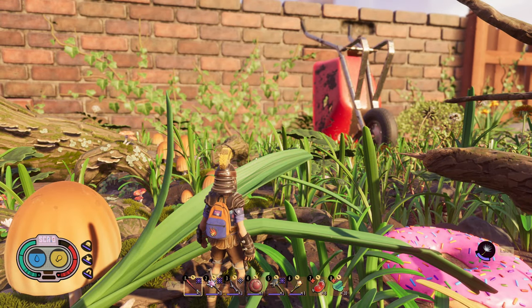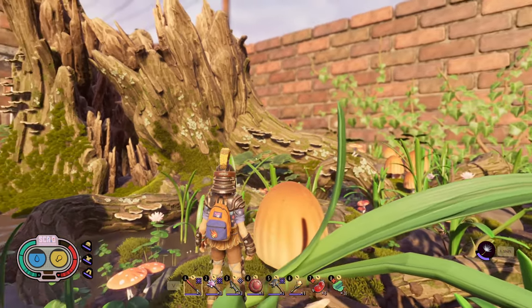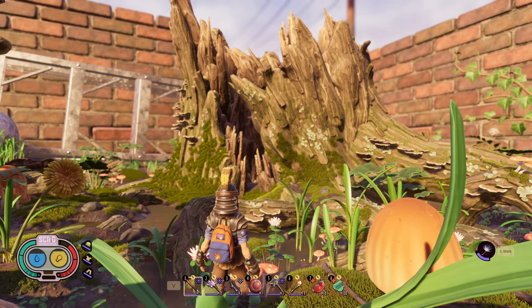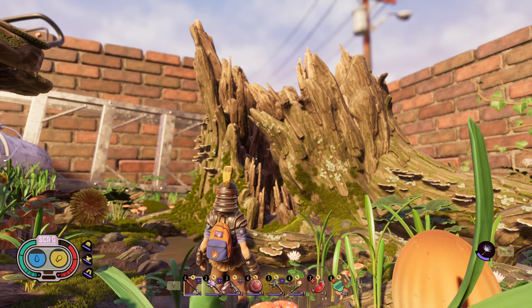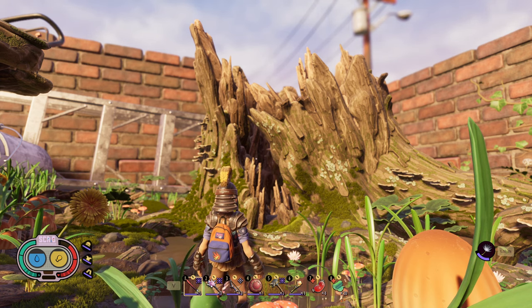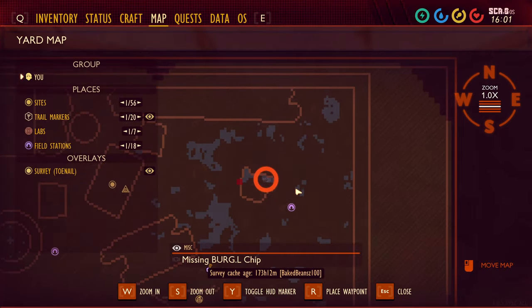Welcome, tiny adventurers, to Grounded. We're going to explore a lab that's been mostly destroyed due to some terrible yard maintenance. I'm talking about the Stump Lab Outpost, which is located to the far northeast of the upper yard.